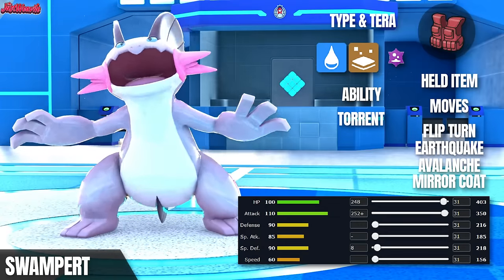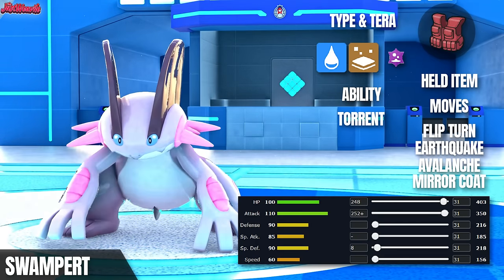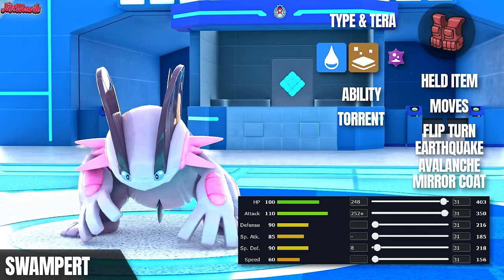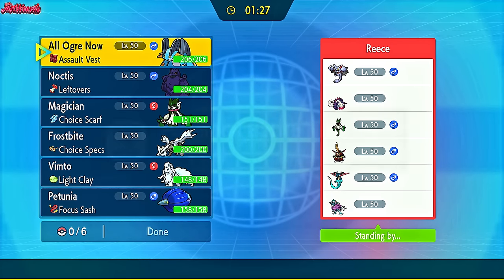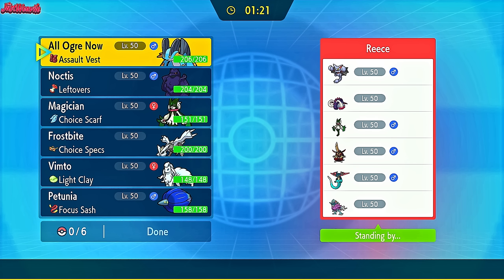Looking at the first moveset, it's an Assault Vest set with Flip Turn for pivoting, Earthquake for STAB damage, Avalanche and Mirror Coat to retaliate against incoming attackers. This is the moveset we'll be testing first. I want to thank Reese from the Pokémon Battle Hub Discord for agreeing to participate in this battle. He's brought a pretty potent OU team, so without further ado, let's answer the question of how good is Swampert actually in Smogon OU.